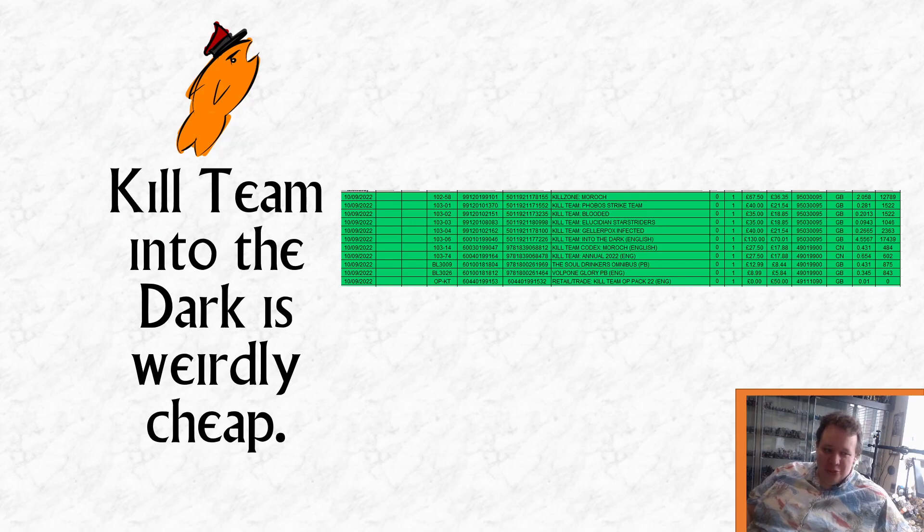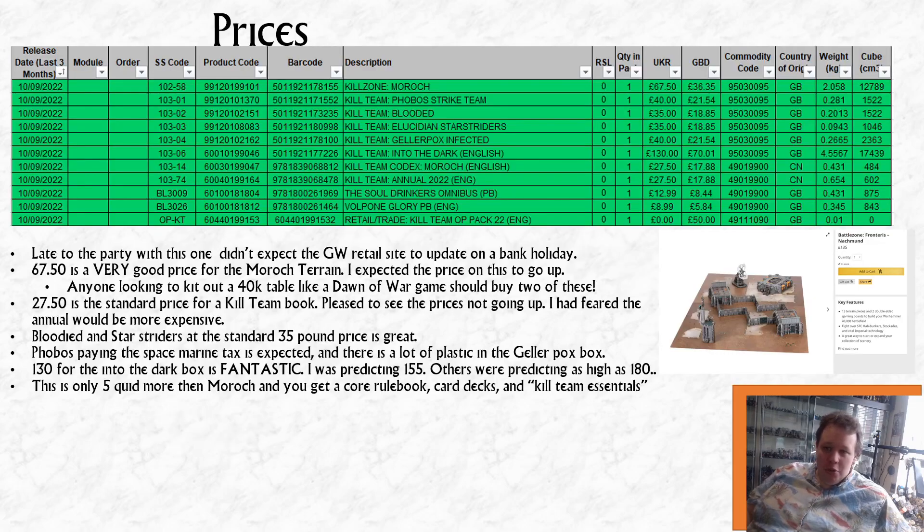I should qualify that statement: for Games Workshop. The prices have come up. You can get the prices reasonably easily if you find the Games Workshop retail website — basically there's a spreadsheet for all the friendly local gaming stores that stock Games Workshop stuff, and they put it out on Mondays. I didn't expect it today because it's a bank holiday here in the UK, but I saw other content creators put this video up, so I thought I'd better put my version up before watching theirs.